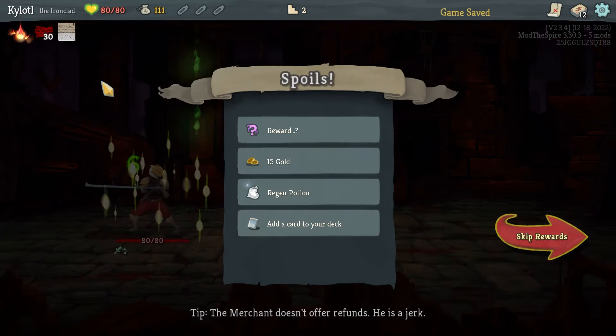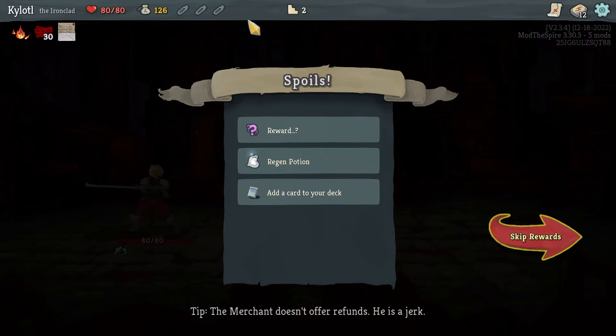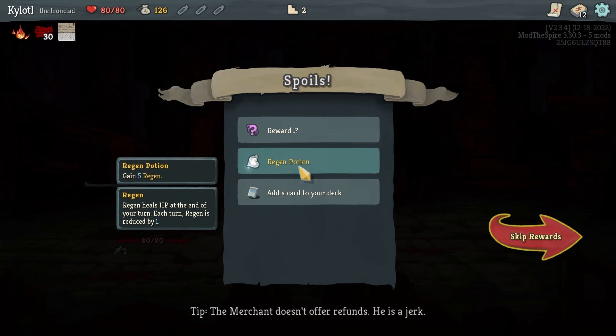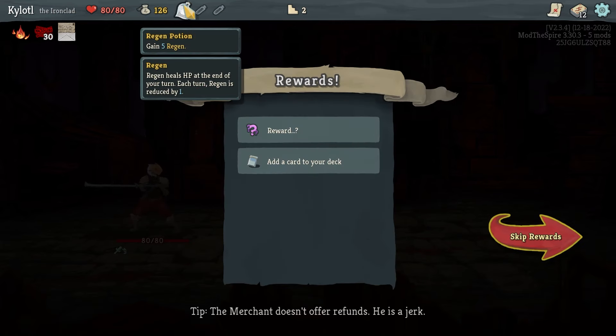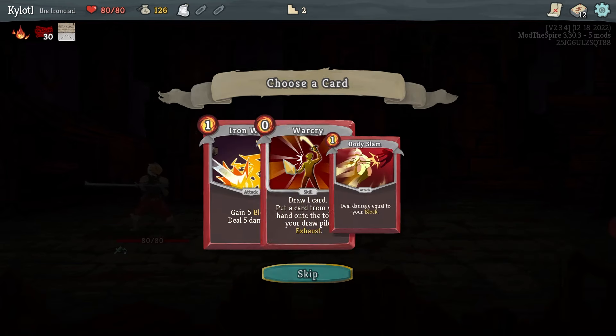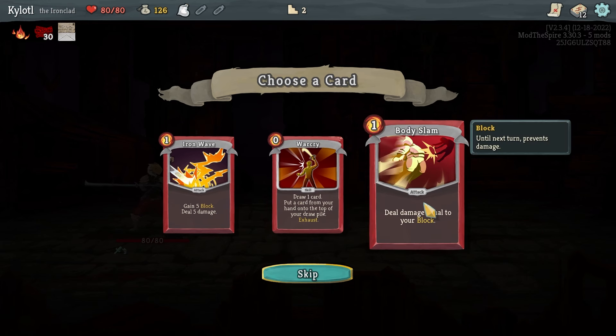We're at 30 PE boxes now. Potions — you get potions you can use whenever you need to, they're like consumables. This one gains five regen: heals five HP each turn but the number goes down by one. 'You damage yourself with your block' — it's an interesting idea to build around block, I don't know if it works at all.